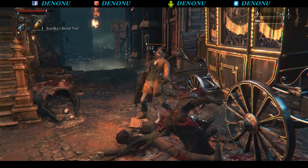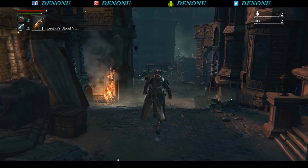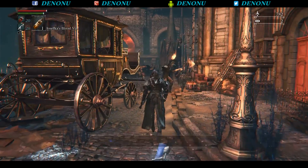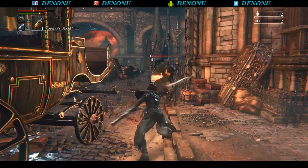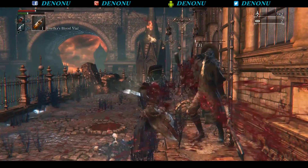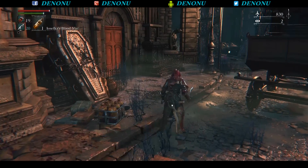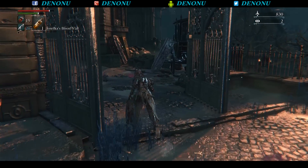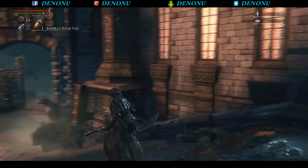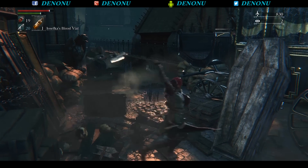I leveled it up probably twice, so this isn't base damage — it's after leveling up a couple times. It does a little bit of damage; my other weapon did a tiny bit more, but this negates that by having quick attacks. The other weapon I could get maybe three, four, five hits in a combo before running out of stamina, whereas with this I get five or six.